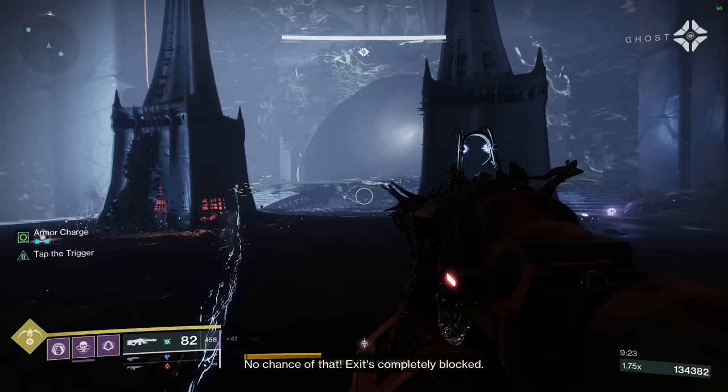Y'all see this, right? Infinite ammo. Because Mulligan procs. It's like a 1 in 5 chance, and a shotgun shoots 12 pellets. Do the math.